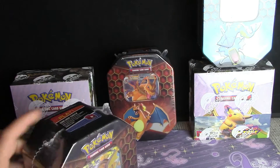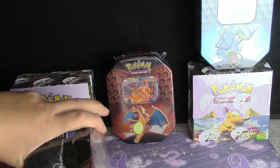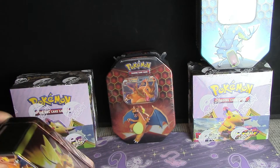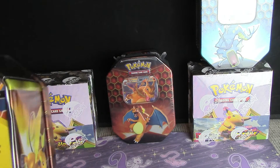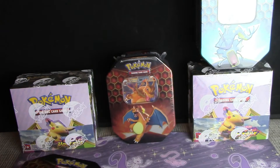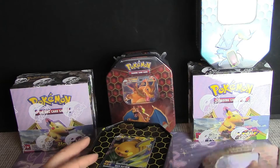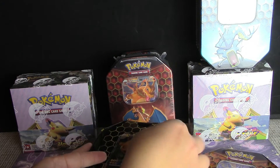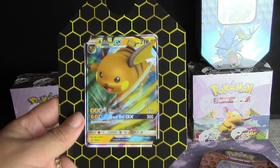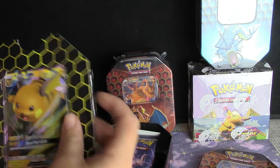I think we'll open the Raichu one first. Hidden Fates on the back there. I haven't opened any Hidden Fates, so I'm very excited to open this. There's no piece of plastic with this one — there's the card. There is the Raichu GX card.